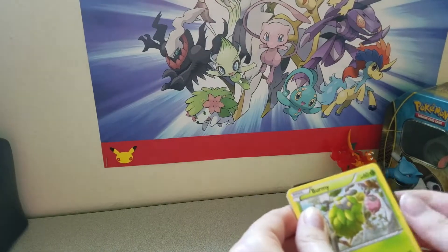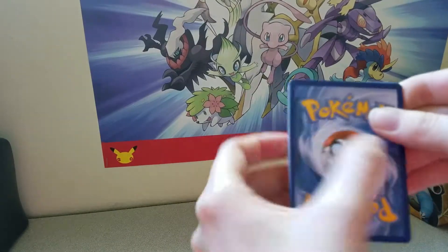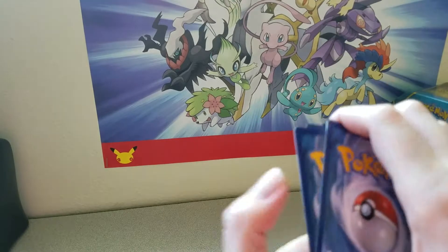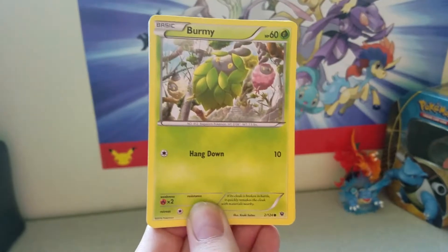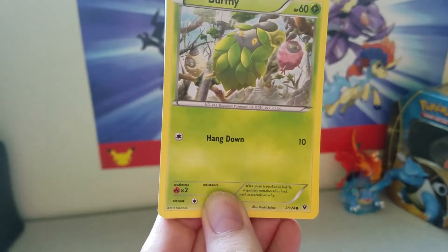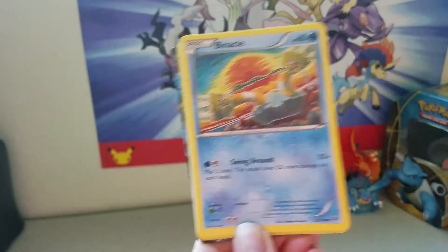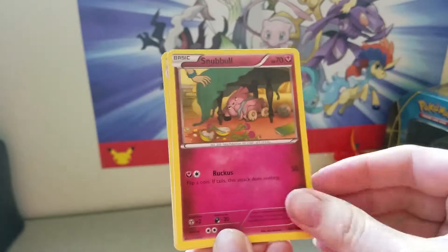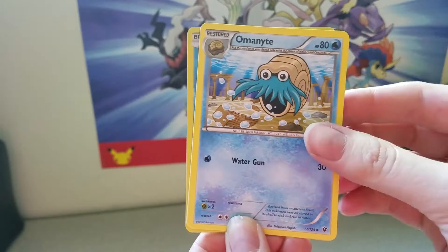That came open really easy. Let's go ahead and get started with Burmy, Bronzor. We've got a Binnacle, Snubble, Riolu, Ammonite. I know y'all can see what's back there — I don't know what it is yet though.